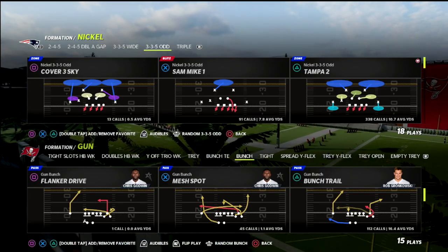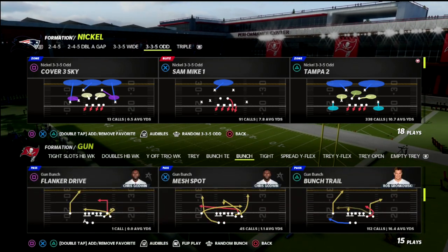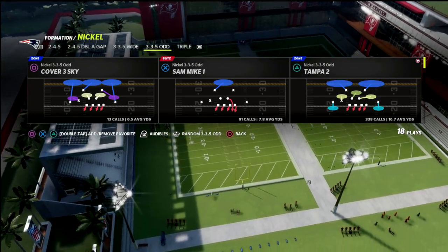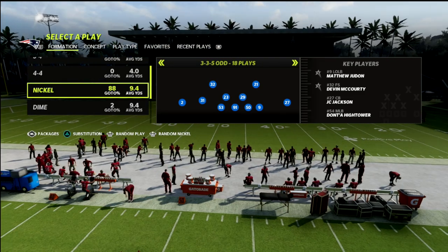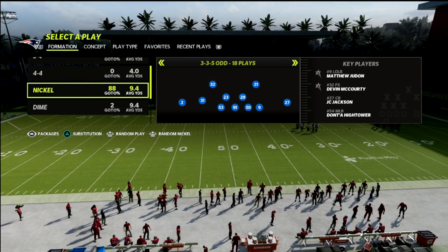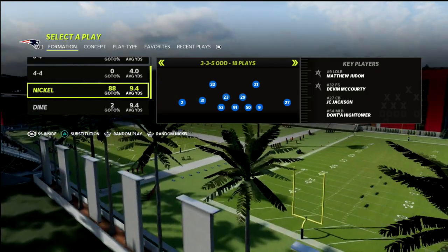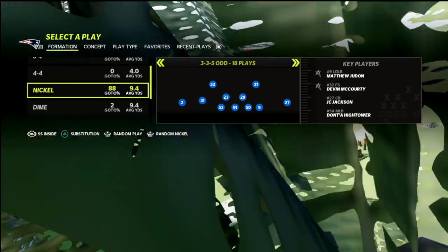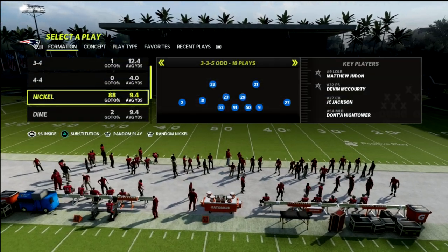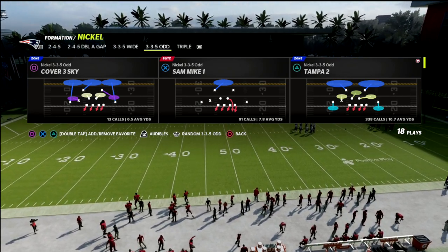We're talking about the 3-3-5-odd. If you look at the bottom left of the screen, we're going to flick the right joystick to the left and it's going to hit the strong safety inside package. Once we do that, we can manually sub the lineup by hitting the triangle button to walk through and sub in all our players. That way you get better coverage rules to take advantage of.